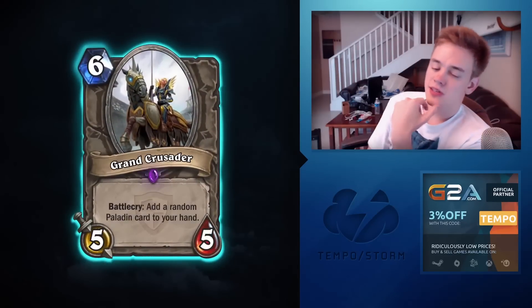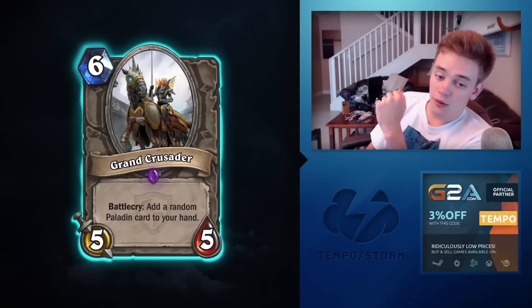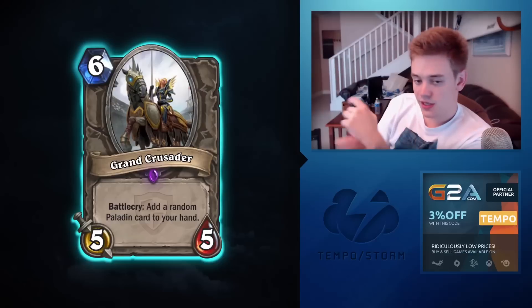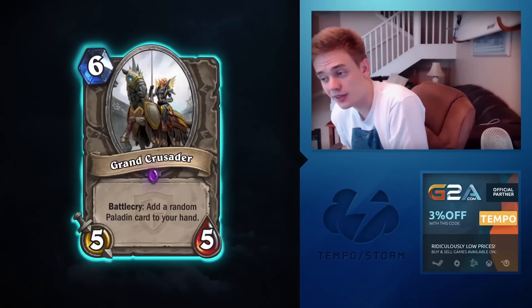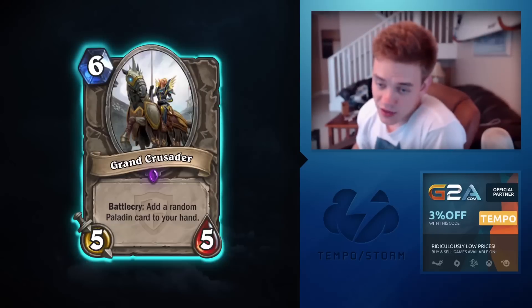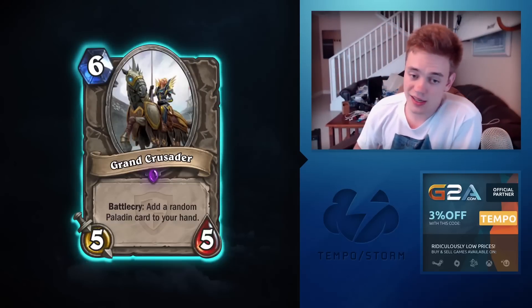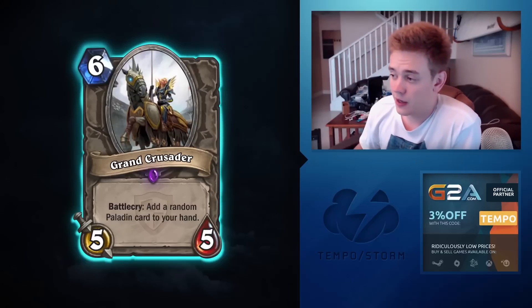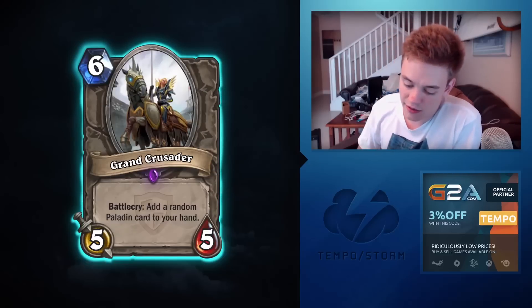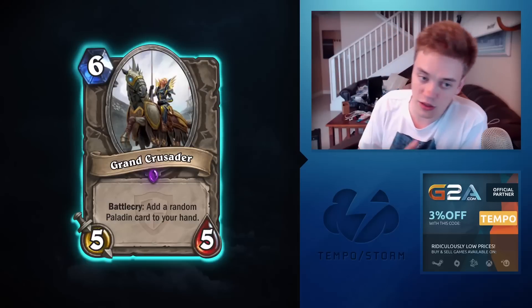Grand Crusader: six-mana 5/5 battlecry — add a random Paladin card to your hand. A six-mana card will pretty much always get value, but something like Sylvanas or Cairne just gets more value on average. Sometimes you'll get Tirion and live the dream, but most of the time the six-mana slot is too competitive. This is worse than Emperor Thaurissan, worse than Sylvanas — it won't see much play.